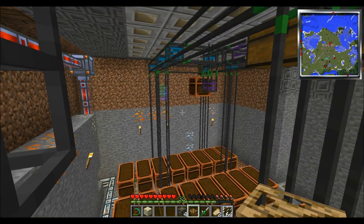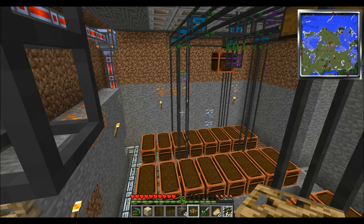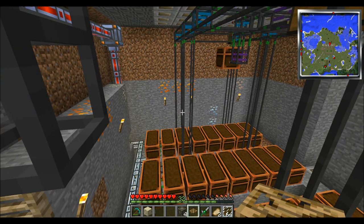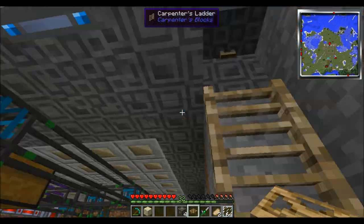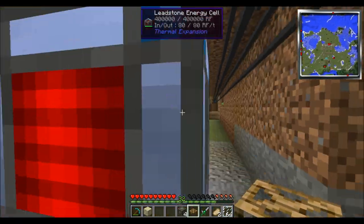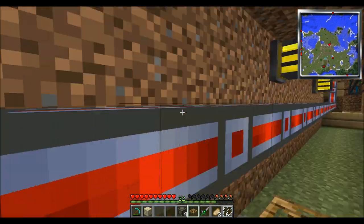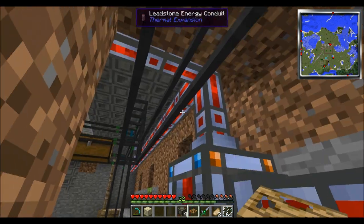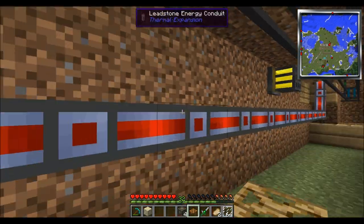I'm trying to figure out why those tree items are coming in here — they shouldn't be. I need to check on that. But we did run a leadstone energy pipe here, and we did go ahead and put some leadstone energy cells in. Anytime you have a junction point, it's probably wise to do that. Very cool inverted yellow cage lights too.